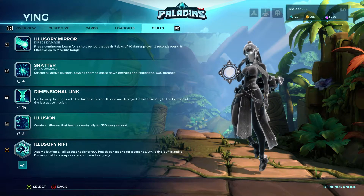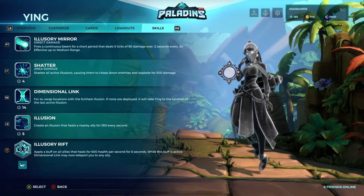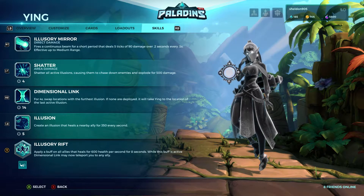Then we have her LB ability, which is creating an illusion that heals allies for 350 a second. Her LT ability, Shatter, allows her illusions to chase down enemies, causing 500 damage in an area per illusion.